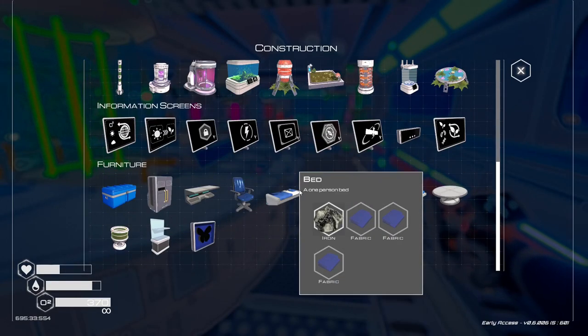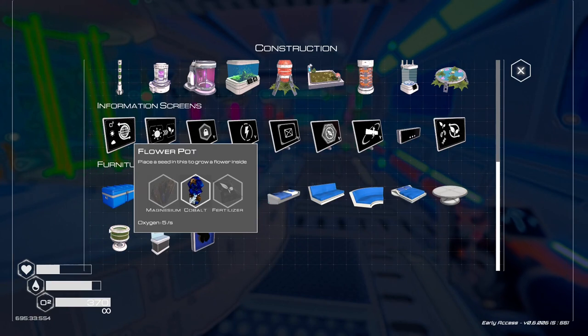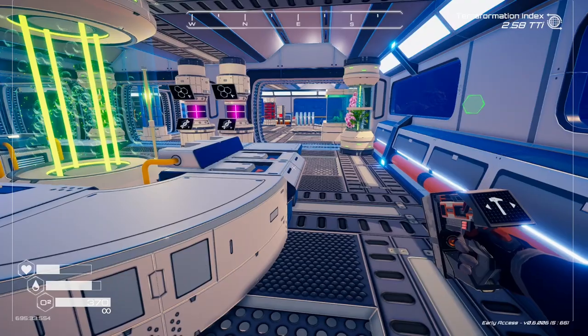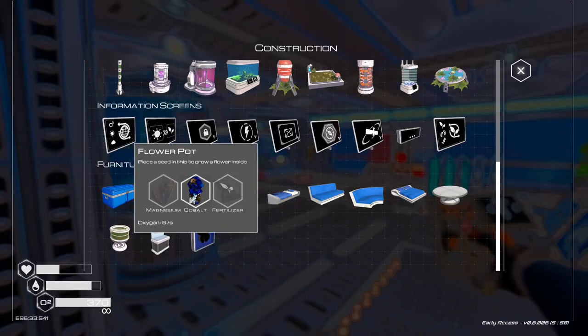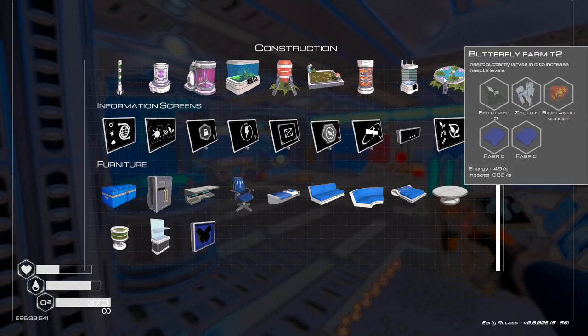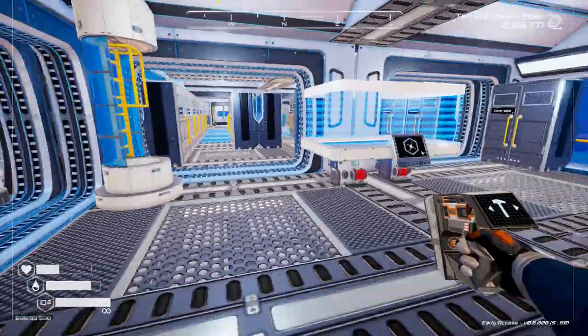They did change in the last update — they do provide a little bit of oxygen, so I guess that's something. But they're super expensive to make — you need fertilizer, which is just way too pricey in my opinion. Should we get some of these down? Is there bioplastic? Yeah, we'll get one of those down — why not? I need two fabric. Oh, I've got a decent amount of fabric.